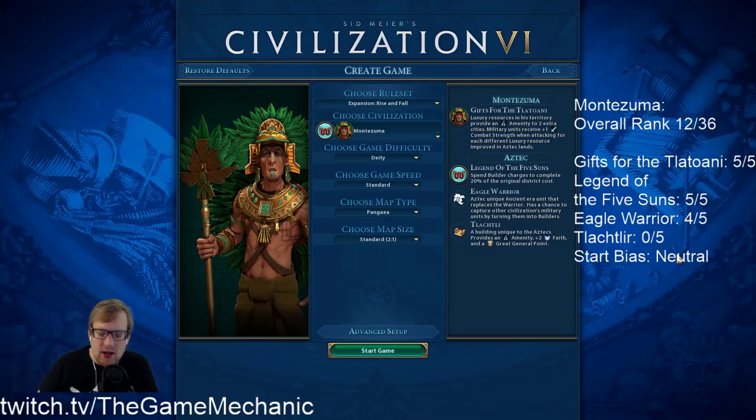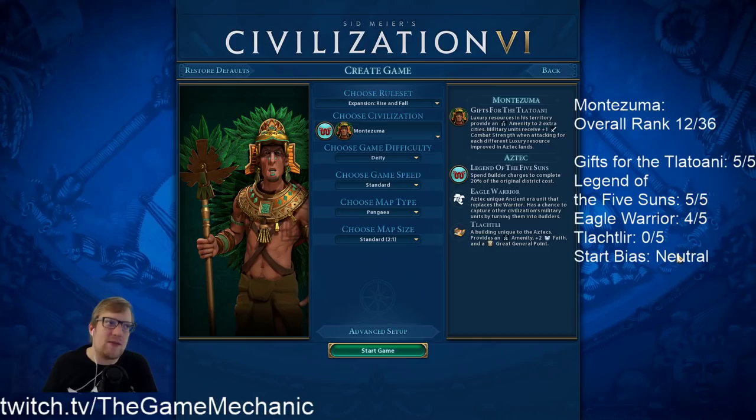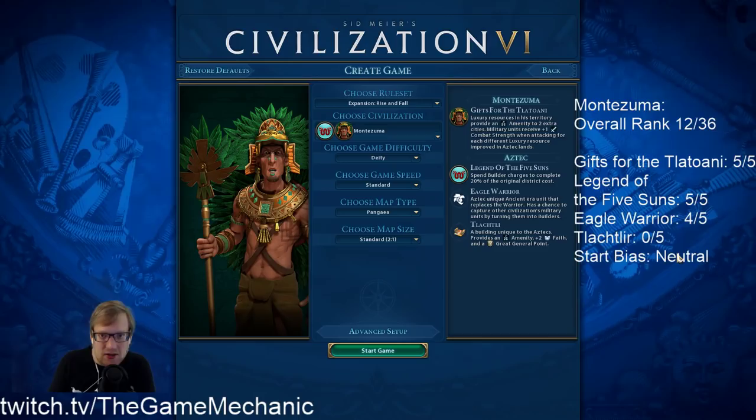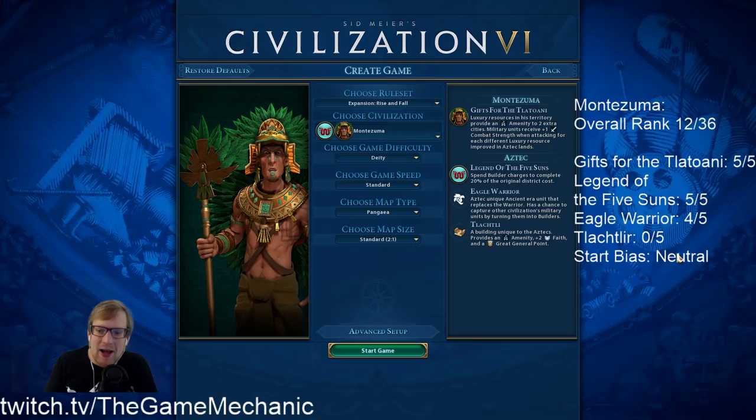It's actually insane though. Those bonuses you get for happy cities are percentage based — 5% for happy, 10% for ecstatic. So if you get those going, you're doing 10% more of everything: production, gold, you name it. You're getting all those yields, and that winds up being really good. That's a little subtle maybe if you're not super familiar with the Civ 6 happiness system, but it's incredibly good.